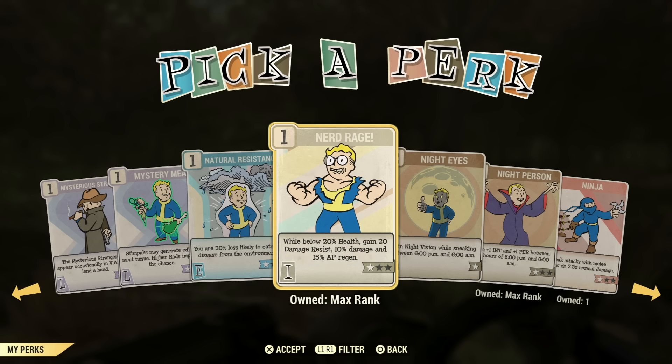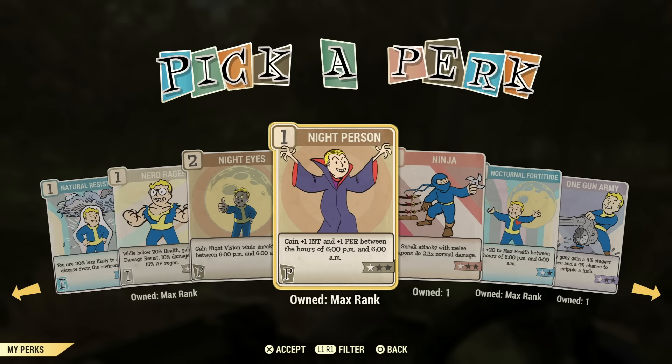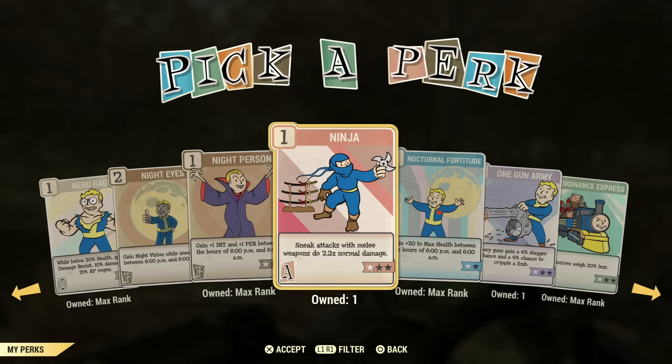Nerd Rage is another must-have perk if you're a bloody build. That's why you see people with such low health and so many rads — they're taking advantage of the fact that this perk card gives you 20% more strength, 20% damage resistance, 10% more damage, and 15% more AP regen. This only works when you're at 20% health — I think it might go up to 30%. Night Person is definitely a great perk card for leveling up. It only works at night, but it makes a noticeable difference in XP from super mutants, which I noticed at West Tek at nighttime.